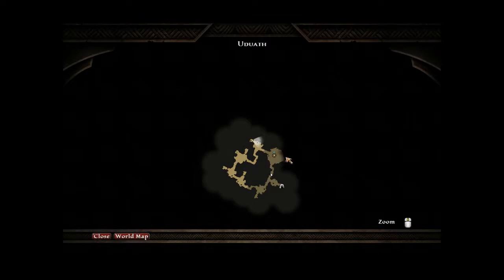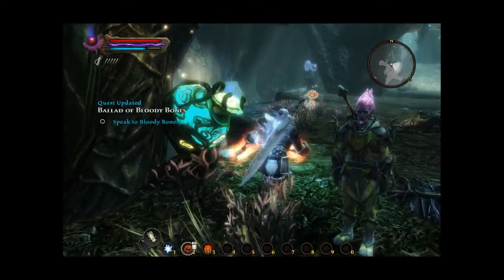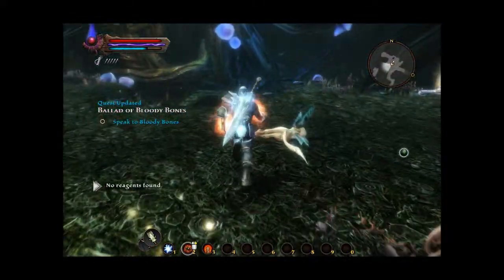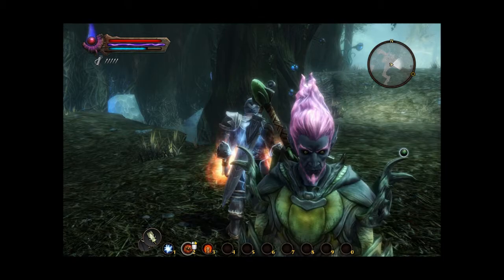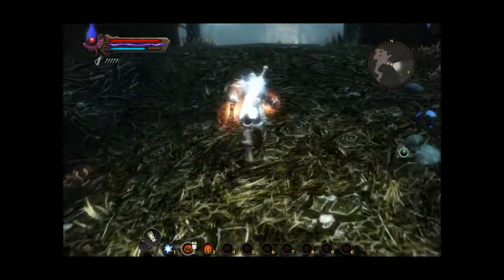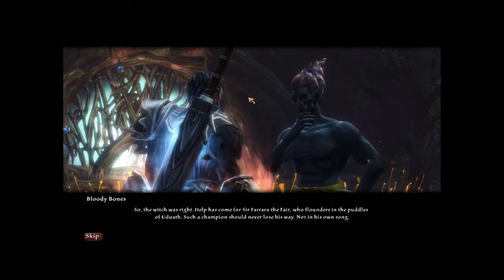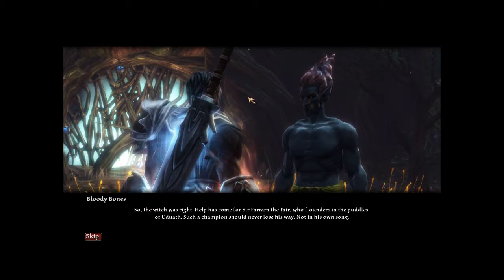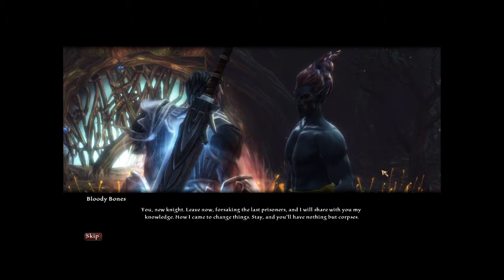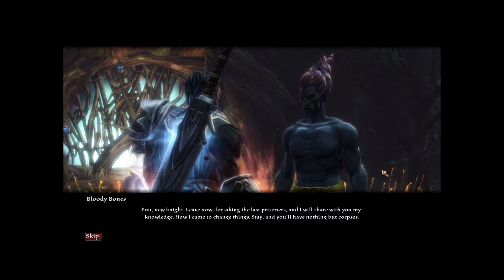Monster in here for definite. Nothing at all — speak to Bloody Bones. Is he in here? He is in here. Something I've probably not done a very good job of, because I don't understand it myself, is looking at some of the lore behind these ballads and the Fae and quite what is going on here. But I'm hoping that'll be explained more. Hello, Bloody Bones. So the witch was right. Help has come from Sir Ferrara the Fair, who flounders in the puddles of Oodua. Such a champion should never lose his way. You, new knight — leave now, forsaking the last prisoners, and I will share with you my knowledge of how I came to change things. Stay, and you'll have nothing but corpses.